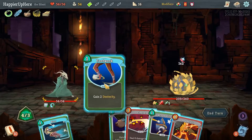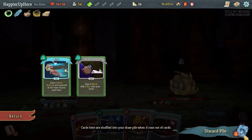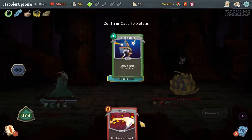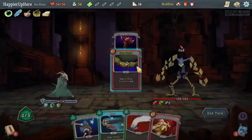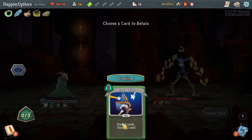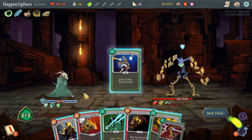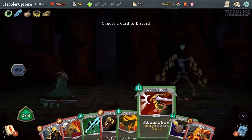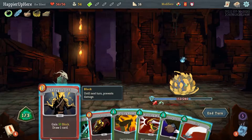This is the turn where I messed up — let me get some block and then Cloak and Dagger. Headbutt the Blur and then Shiv. That would have been really dumb and I would have lost the perfect because of that. True Grit the Parasite, Blur, and Body Slam. Let's do a Slice too — I'll keep the Acrobatics. Let me do Acrobatics — I'm trying to draw the Body Slam again. That didn't happen — let's do Pommel Strike. I don't think I can get him to split here so let's just do Shrug It Off.